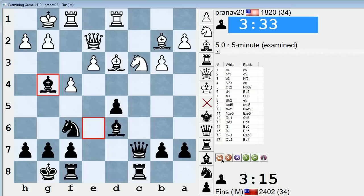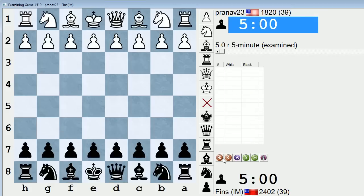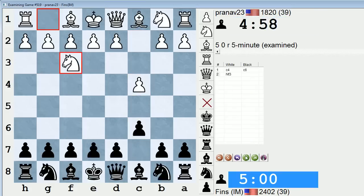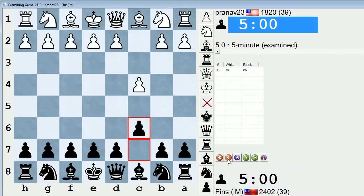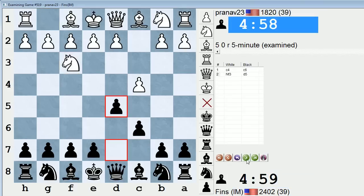I think this game shows the method that Black can use to try to equalize against this b3 anti-Moran. So, c4, c6 — this is my usual move against c4. He plays knight f3 and then d5. And c6 is a good move for Slav and semi-Slav players, because you can often expect transpositions back into one of those openings when White plays d4.